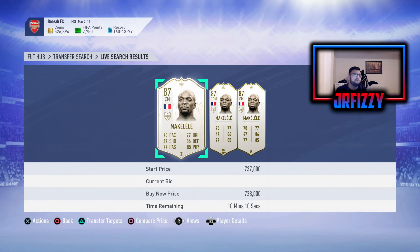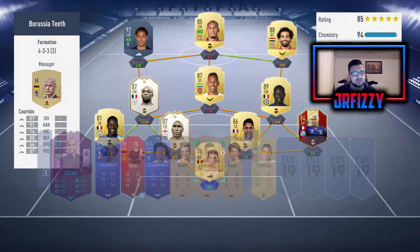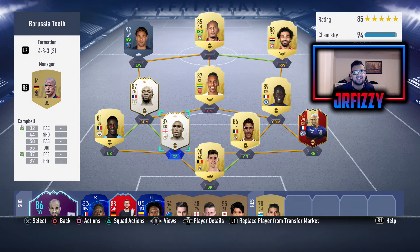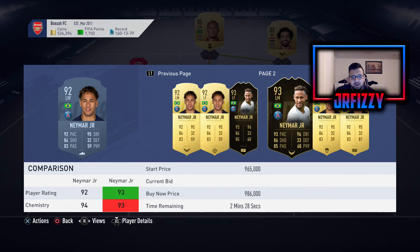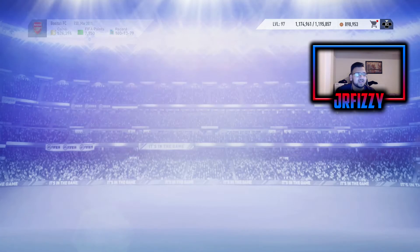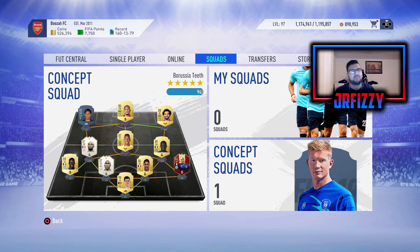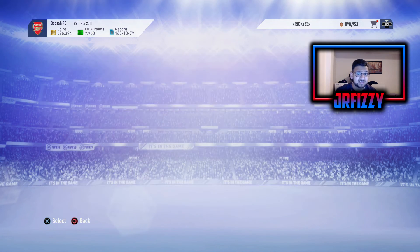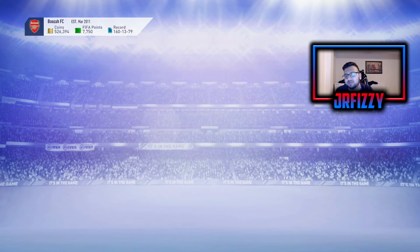I've also got Ben Mendy there at right back but I don't want him at right back. Look how sexy those icon cards look — they're glistening on my screen right now. Neymar — he's going for around 6-something, so that's basically rewards. If we get rewards and sell Sadio Mane as well, we get Neymar. Ben Mendy is going to be my left back, but I actually want Alaba as my left back, which is obviously another extra 140k — that's where the rewards kick in. We did hit Elite this weekend, so that's always a big boost.